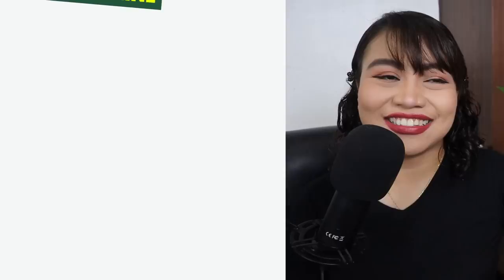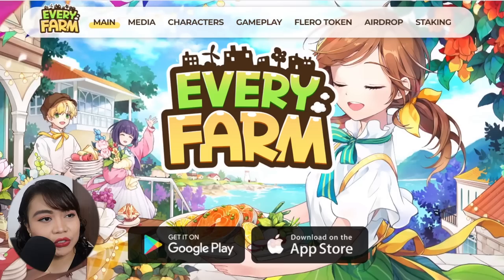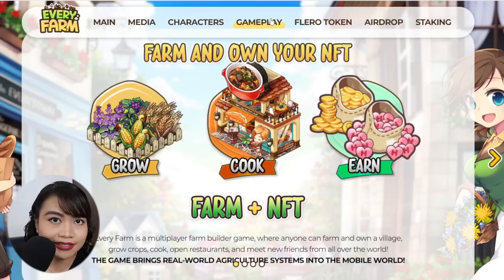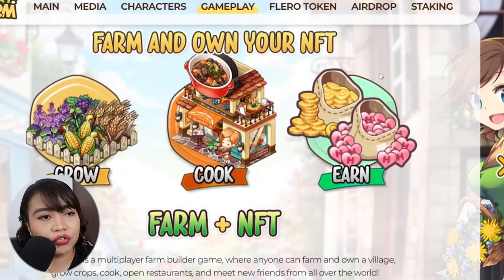This mobile application is called Every Farm, available for download on Google Play and the App Store. It is a farm game in which you can grow, cook, and earn. It is free to play and play to earn, which means you don't need to buy or invest anything. Just download the app, connect your Google account or Gmail, and you can play right away. It's also multiplayer, so you can play with your friends.